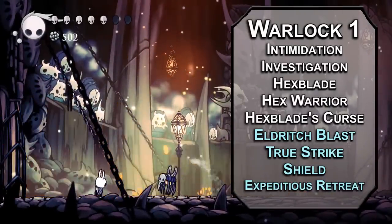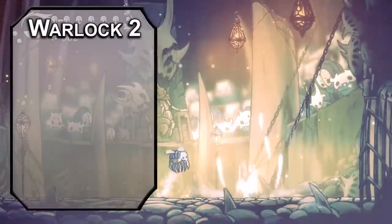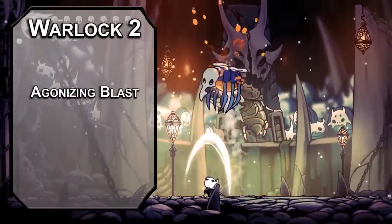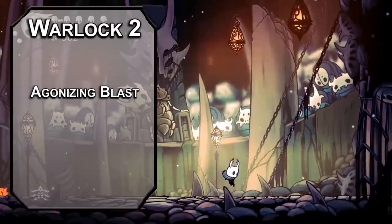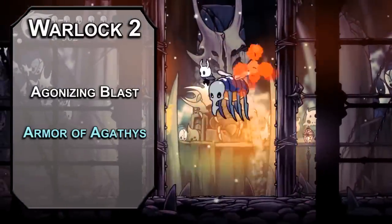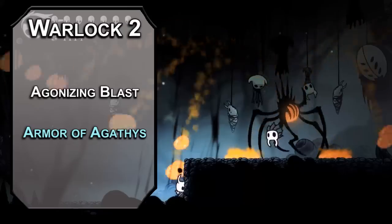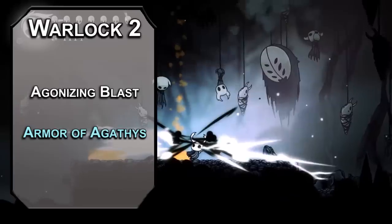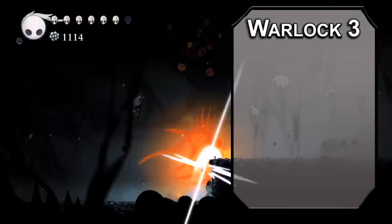Expeditious Retreat lets you Dash as a bonus action for up to 10 minutes depending on your concentration — a little Mothwing Cloak thing we can upgrade later. Second-level Warlocks get Invocations: special abilities you can get by charming the locals, like Agonizing Blast, letting you add your Charisma modifier to the damage of your Eldritch Blast. Think of these as charms — think of this as the Shaman Stone. At this level also grab Armor of Agathys, which gives you 5 temporary HP and deals 5 cold damage to creatures that hit you with melee attacks while that HP is up.